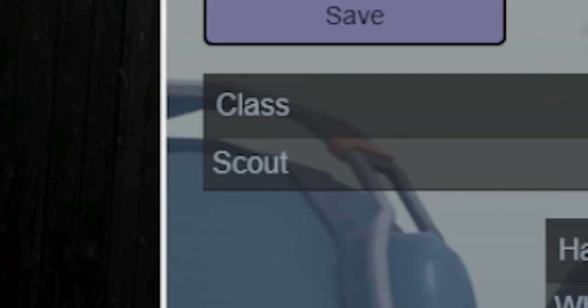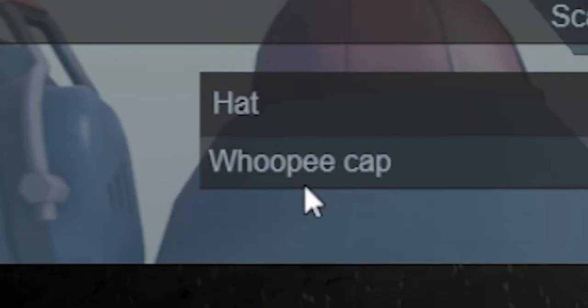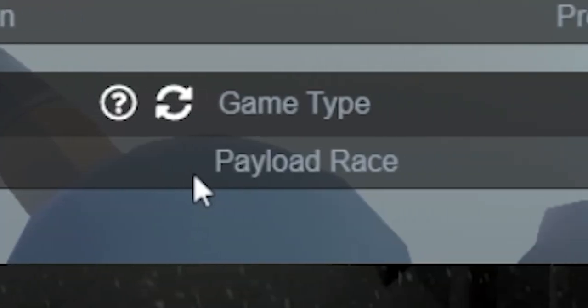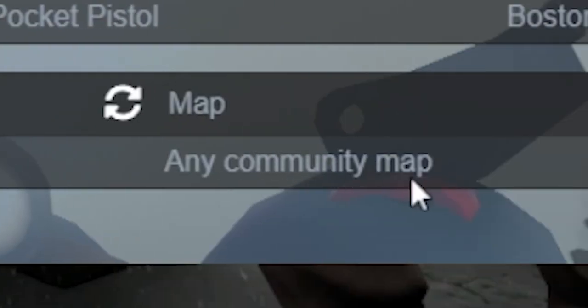We get Scout, we get Scattergun, Pretty Boy's Pocket Pistol, Boston Basher. I don't have this hat, so we'll not do that. And then we have to play Payload Race on any community map.